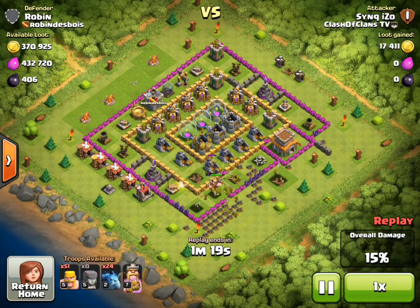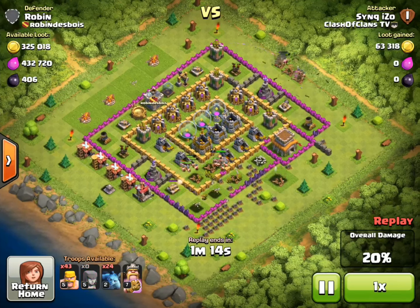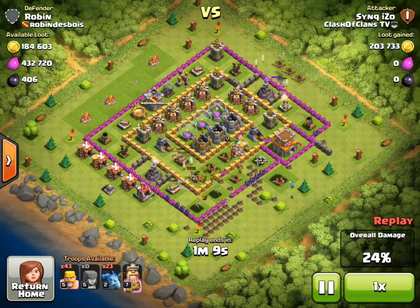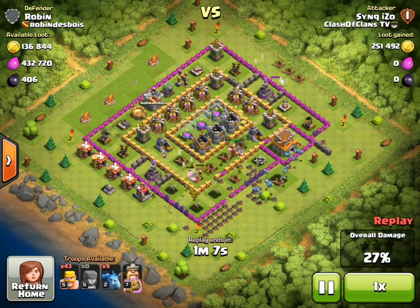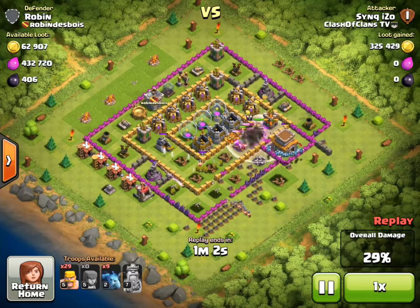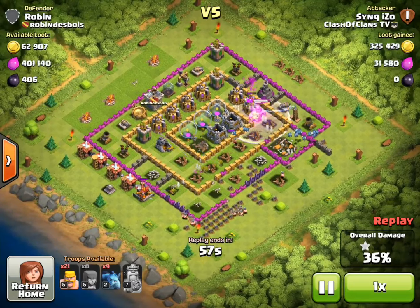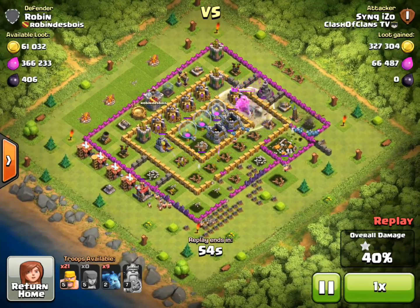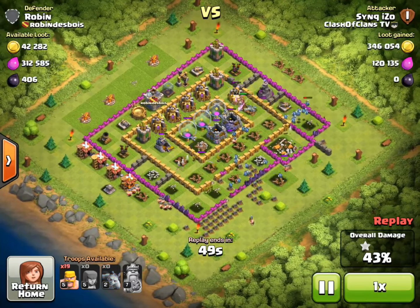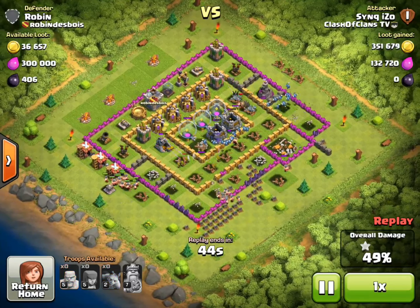Sync uses his Barbarian King as a tank — he puts it down first, then his barbarians and archers behind it. The Barbarian King takes all the damage from the defenses while the barbarians and archers take the storages and resources in the pumps. He uses his King's ability because he was losing a lot of health. With 55 seconds left, he gets almost all the resources. He drops his minions to go at those gold storages.